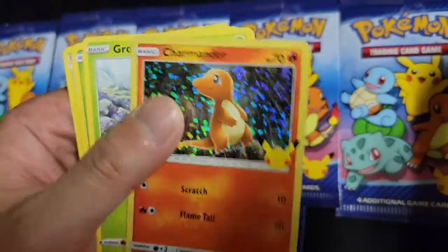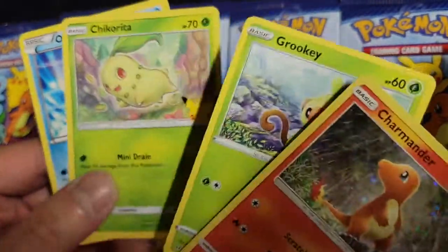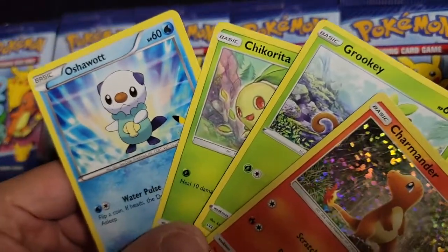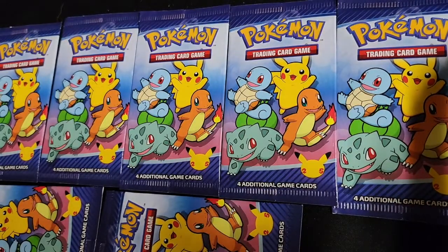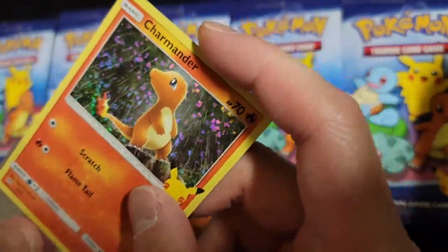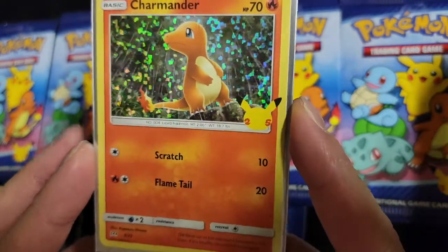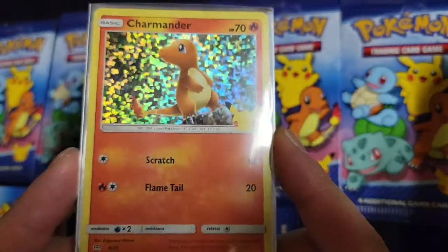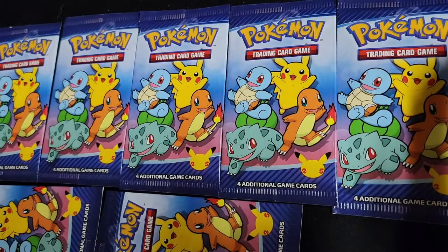Two holos down, no repeats yet. We got a repeat Grookey but this one is non-holo, so that's okay. Chikorita and Oshawott as well. I'm going to sleeve up this Charmander because Charizard and Charmander are super hype. It would be cool to get a PSA 10 master set of these McDonald's cards — that would be pretty awesome.